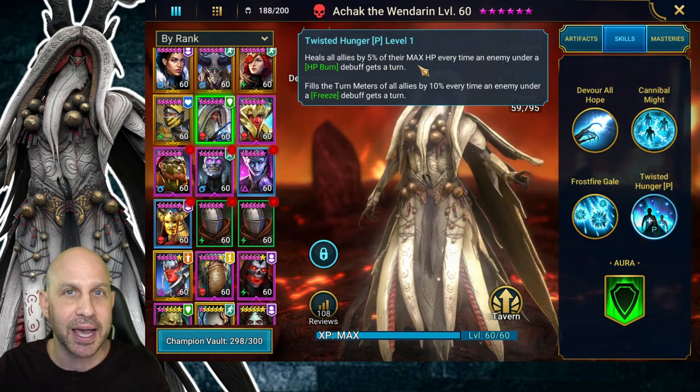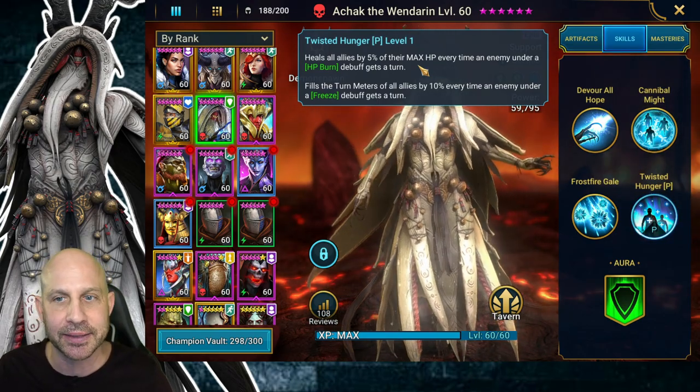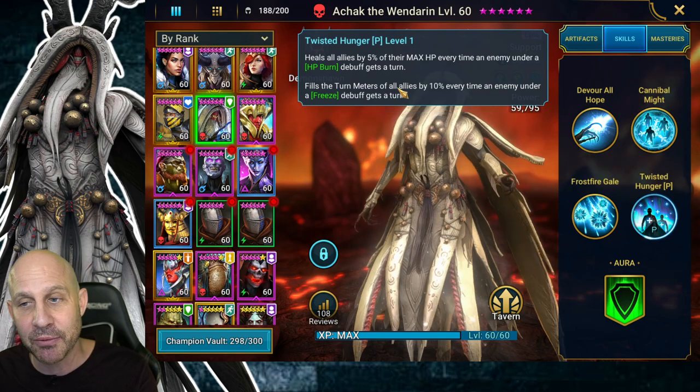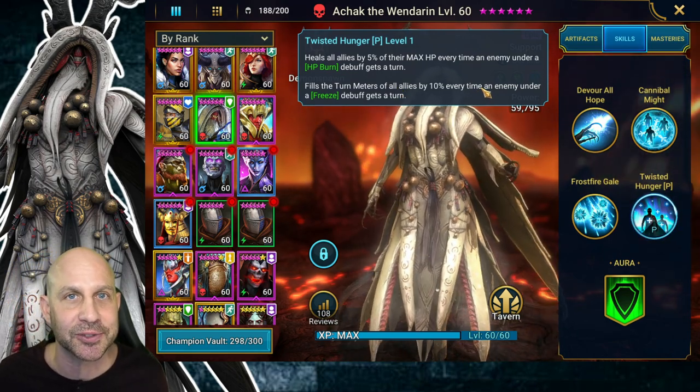Sniper in the support mastery will increase that HP burn chance to 95%, and Fearsome Presence can increase the freeze to 95% as well. I have this guy fully booked out. The passive heals all allies by 5% of their max HP every time an enemy under an HP burn debuff takes a turn. Every time an enemy takes a turn, everybody gets a 5% max HP heal. With this passive, whenever enemies are frozen and take a turn, we get a 10% turn meter boost — everybody gets a 10% turn meter.